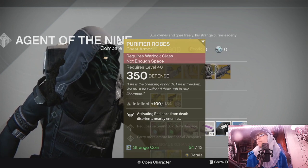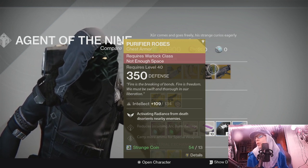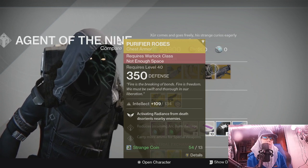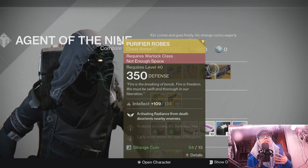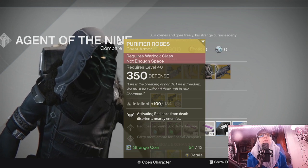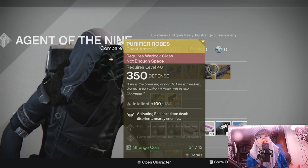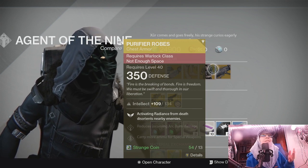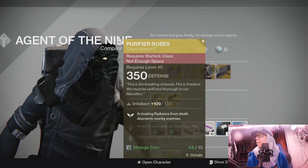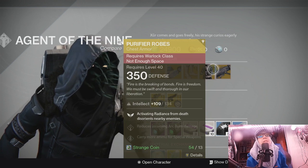For the Warlock we have the Purifier Robes — activating Radiance from death disorients nearby enemies. I'm guessing Radiance is the self-res, and it disorients enemies sort of like in Warframe when you die and come back and everything gets blasted back. I'm not entirely sure how this works because I don't speak Warlock. Warlocks, let me know — do you like the Purifier Robes? Is it a good thing to have?